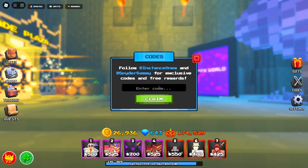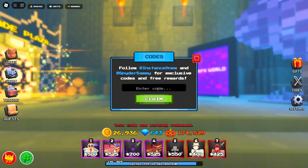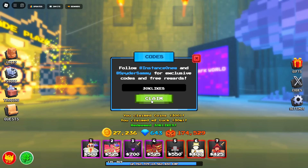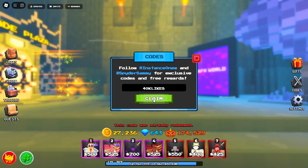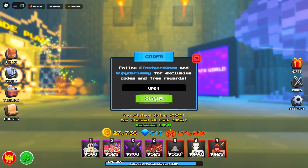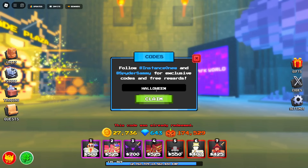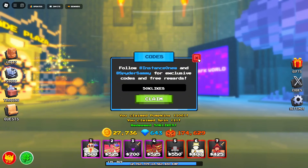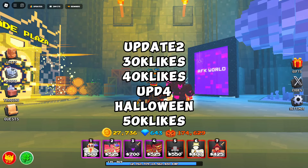Here are all the codes for you to use: UPDATE2, 30K Likes, 40K Likes, UPDATE4, Halloween, and 50K Likes. Using all these codes will get you 1,600 coins, 100 pumpkins, 2 spins, and 2 luck boosts.